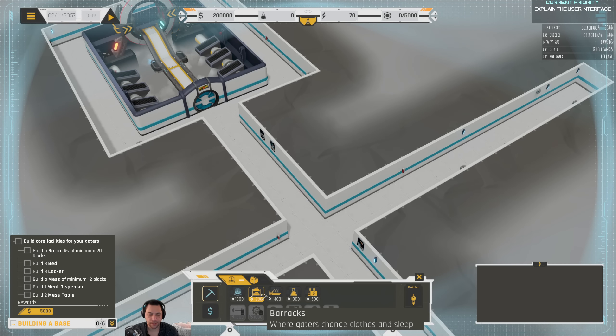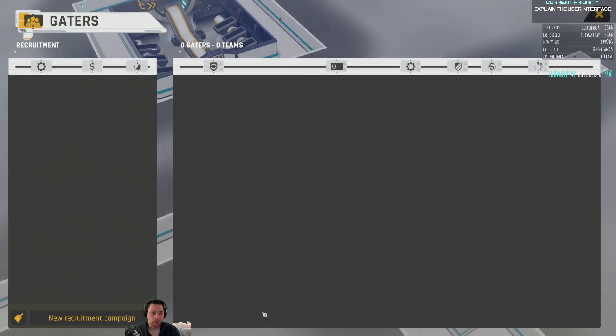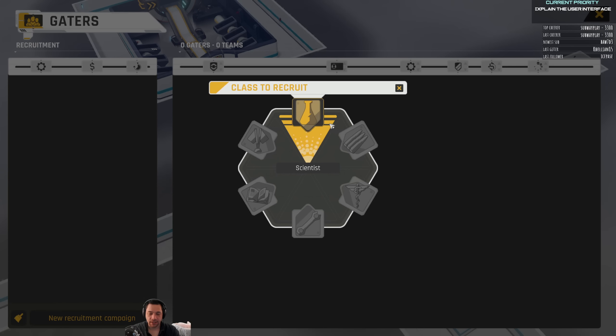The rooms you start off with are a barracks, a mess hall, a laboratory, and a power plant. The next menu is Gators — just a term for anyone that you've hired. The way it works is you put up a recruitment campaign to recruit people. So that's actually the first thing I'm going to do. There are different classes: Scientist, Soldier, Medic, Engineer, Scholar, and Diplomat. Every other class gets unlocked through research. Our first campaign is going to be for a scientist.